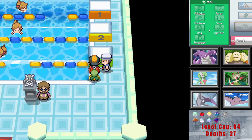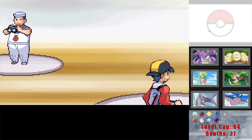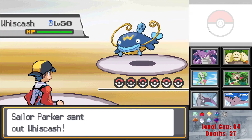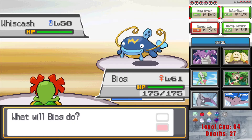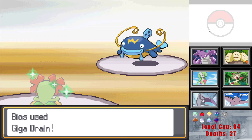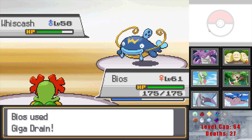Let's test out the grass core and see how well they do in a trial battle. Looks like we've got at least four gym trainers. Whiscash — I probably just want to kill this straight away with the four-times grass effectiveness rather than set up Sunny Day, because it can use Earthquake which would hurt. Yeah, I think we should go for the kill.